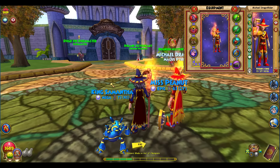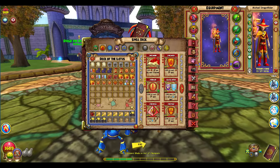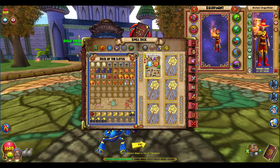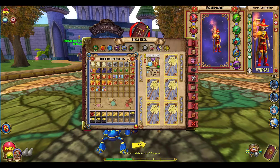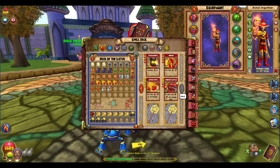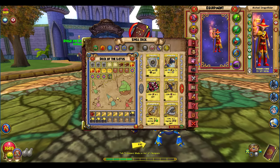For a 2v2 deck setup, it depends on your teammate. If your teammate is a Fire, pack a lot of Fire blades for teammates, Elemental blades, and so on. Pack some Life Dispels and shields for multiple schools since you don't know who you'll face. Have a little more cards than you need in 2v2 because those battles can go long. Your side deck should have Smokescreen to make opponents fizzle, and other utility cards that are good for Fire in 2v2.